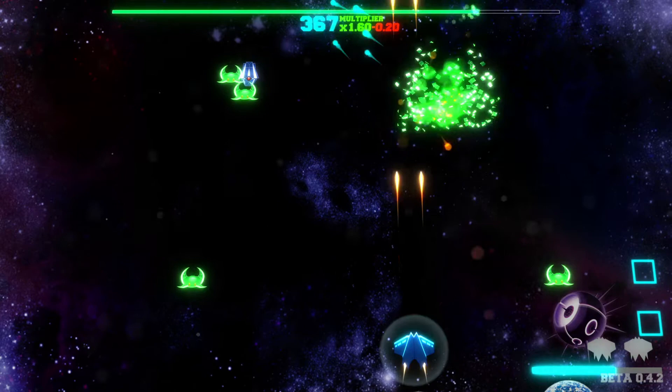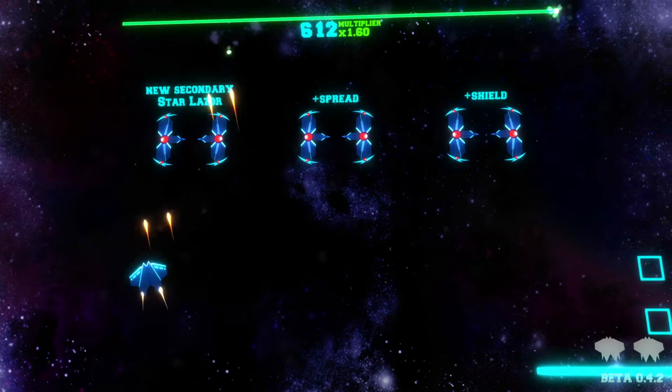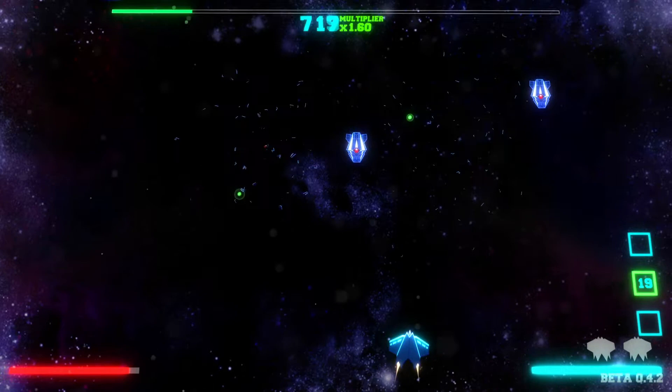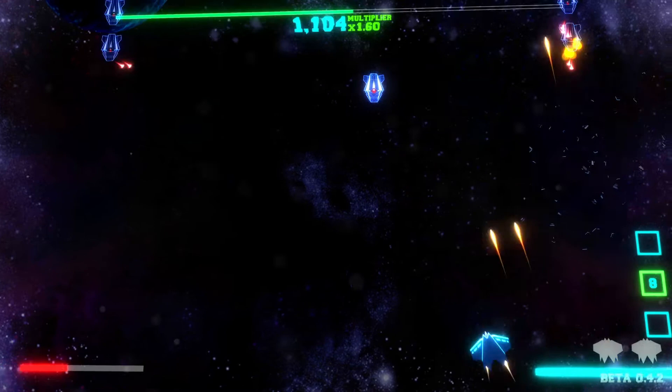Green guys and purple as well. So the green ones, you just essentially have to ignore them — once you touch them they get super aggressive. Come here, purple guy. Ooh, star laser! I probably shouldn't have wasted it so quickly.